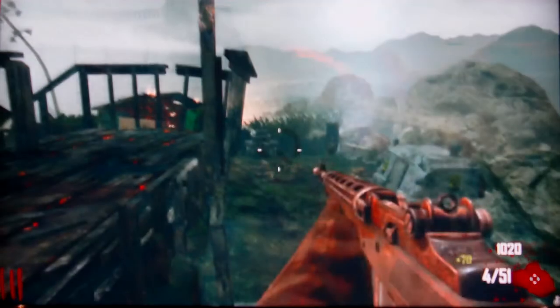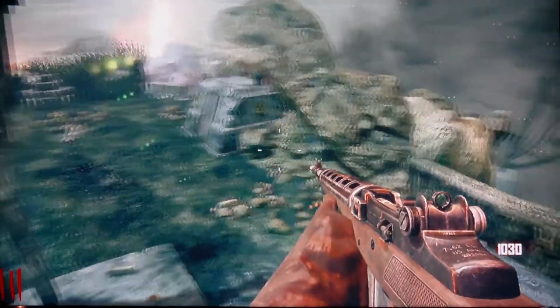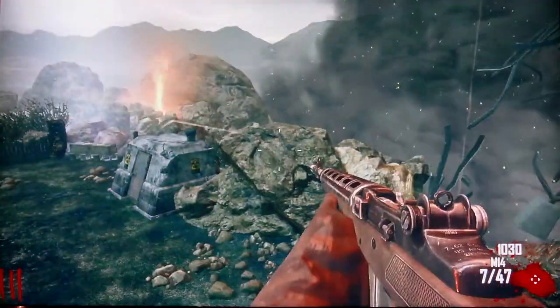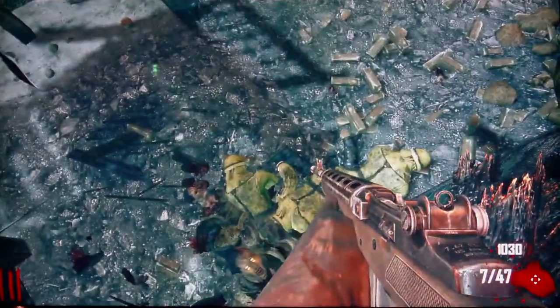You can throw grenades and it will kill zombies, but eventually if the zombies are always down there they will just die off and respawn. As you can see, there's a valley right down there — they'll eventually come up that valley and you have a chance to kill them so they won't respawn back.